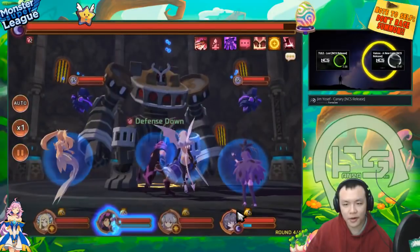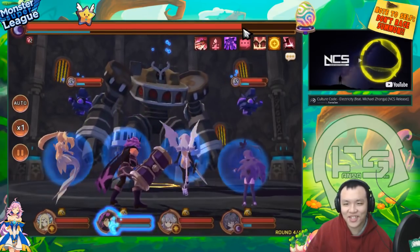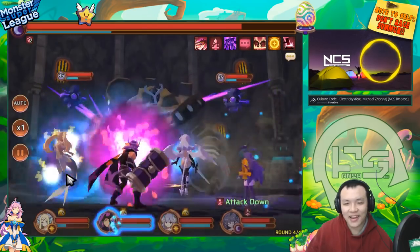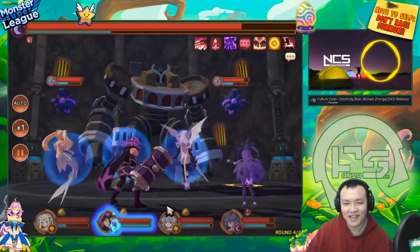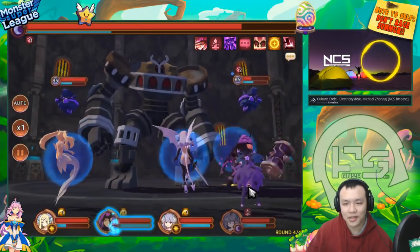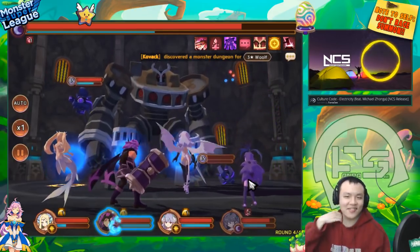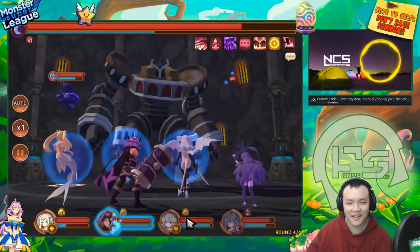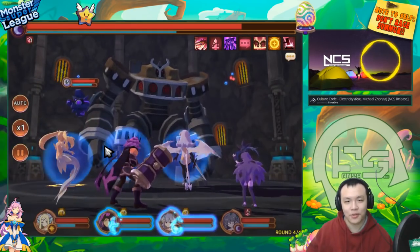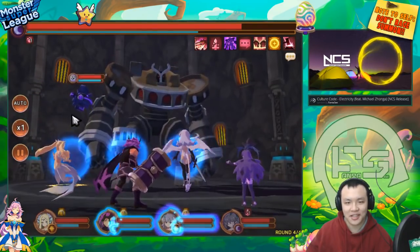Let's see if we can armor break the boss - this is gonna chunk the boss so hard. Holy shit! Oh man, this is beautiful. He put attack down on me though. I think we can still kill this side unit even with attack down - this attack down moonflower is still doing 17k hits. That crit rune gem with 20 percent attack is extremely sick.